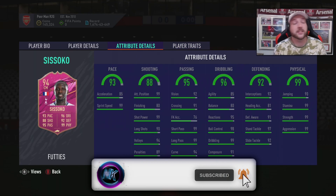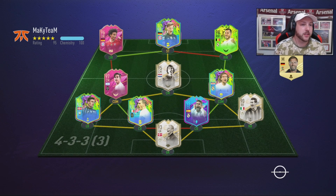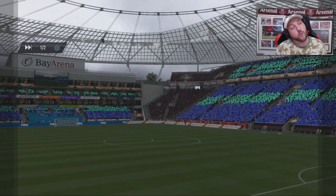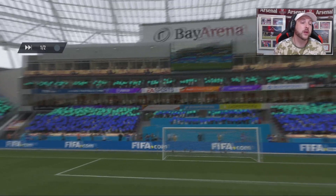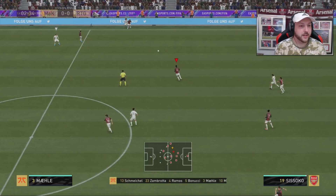Let's jump into some of the games and we'll go back over his price and everything at the end of the video. We've managed to get ourselves a game — our opponent's team is very well-rounded. This is a Division 1 rivals game. We are going to play Sissoko in a 4-4-2 in the second defensive midfielder holding role, with our second center mid to attack.